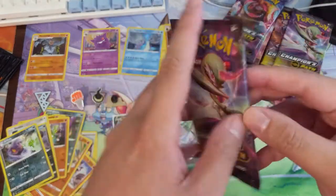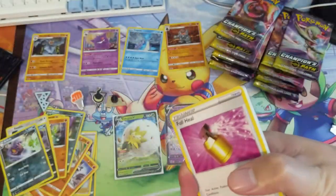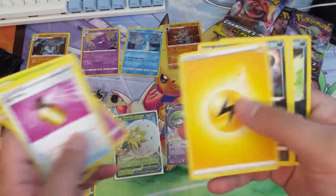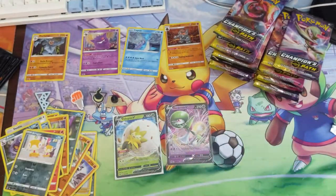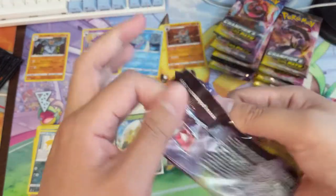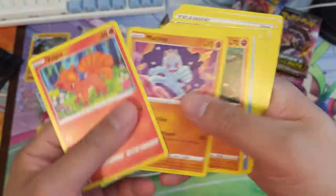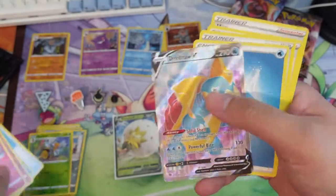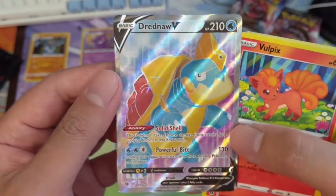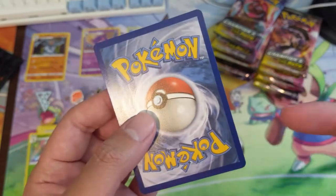I'll see how this set ages compared to Hidden Fates. My feeling is that a year from now we'll be doing more Hidden Fates - just so many shinies that hit Champions Path, more hyped surprisingly. But I think Hidden Fates is the better set, so if you're looking for that instead, we can hook you up. We're burning through a good amount of packs, only two hits still and no textured cards yet. Got to come through for TT!